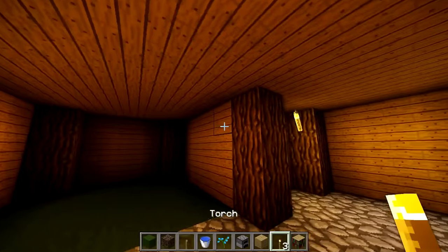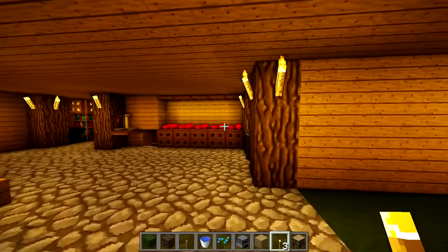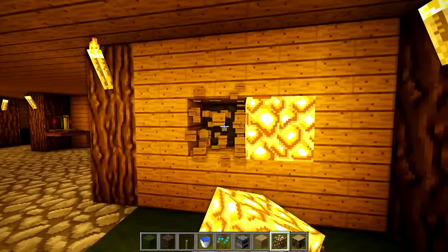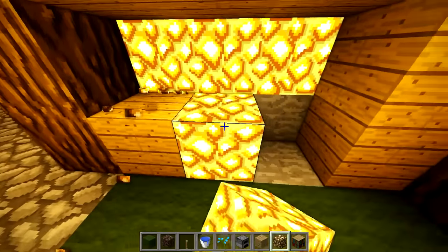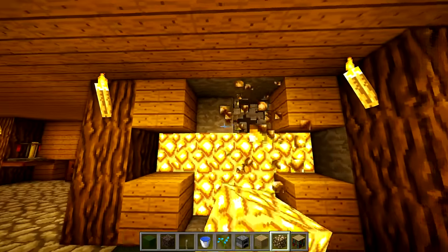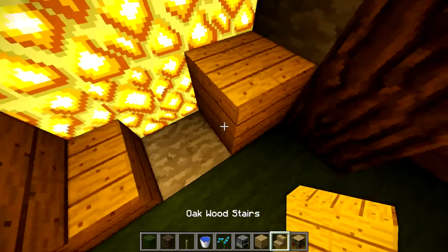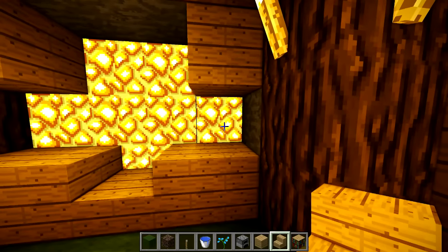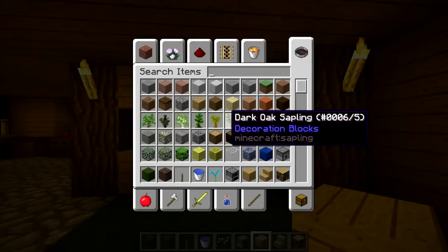We're going to place some torches right there and in the corners so that you're not in the dark. Then fill this in with glowstone like this - do it on one wall because it's a complete waste of glowstone to do more than one. We're going to place stairs interior to each other, and on this block we're going to do the same thing up here. Then take some wood and place it right there, and fill that in with glass - that adds a nice little lighting effect.